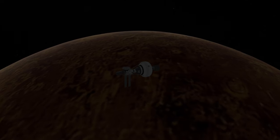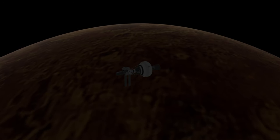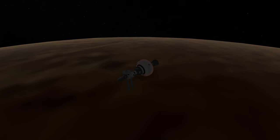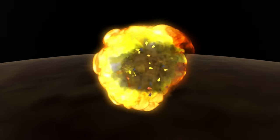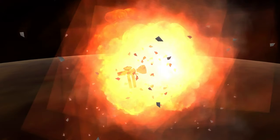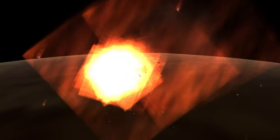Here we are approaching Venus — no clouds around Venus in this install. We start hitting the atmosphere, and you can see the tank heating up very quickly. We're going fast, which is why I was trying to plot an orbital insertion without air-braking. The tank is going yellow — very dangerous. There is a lander portion that could have survived if it had been decoupled and oriented properly beforehand, since it has a heat shield, but not in the midst of everything else blowing up.